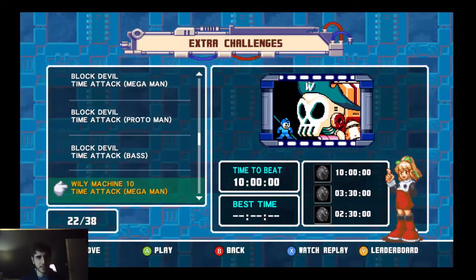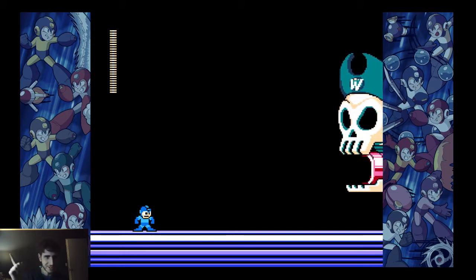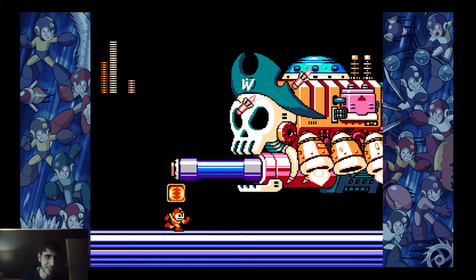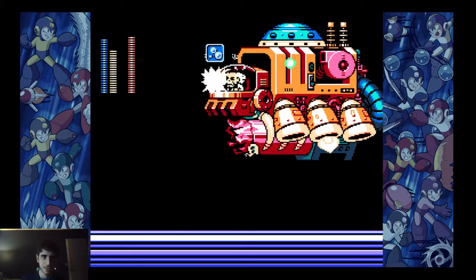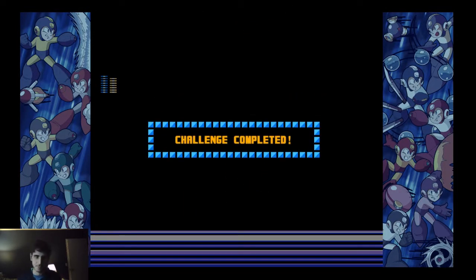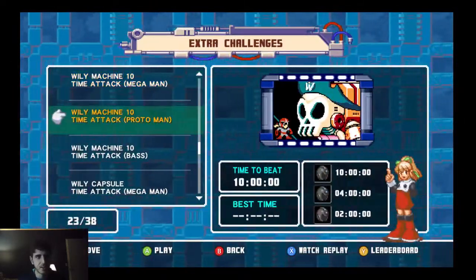Next is the Wily Machine 10 time attack as Mega Man. Let's go with Joker — this guy is a speed runner. Joker, if you ever watch this, your runs are awesome. I was hoping we'd find one of the Mega Man speedrunners on here. Here's Joker's run — use Solar Blaze, then Rush Coil, then Water Shield. That is so cool — a really clever way of taking out Wily Machine 10. Well done, Joker, well done.